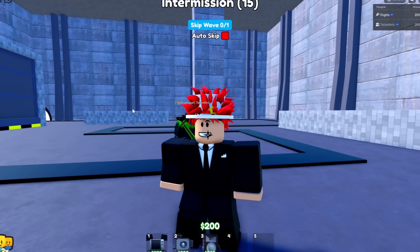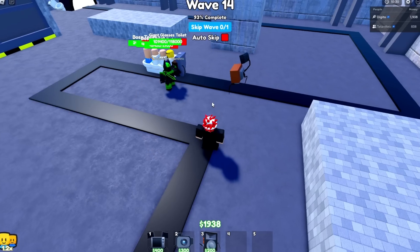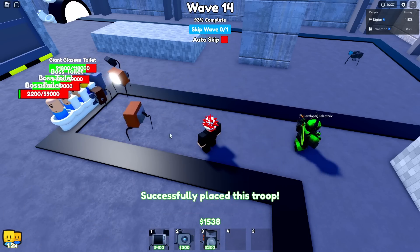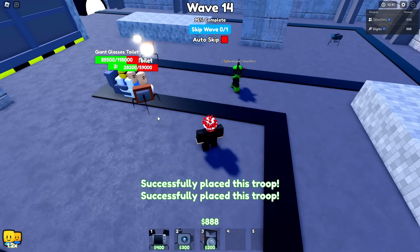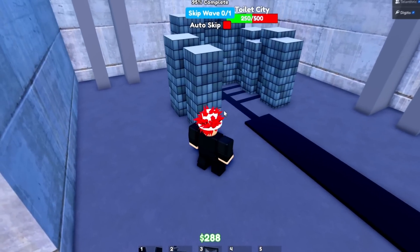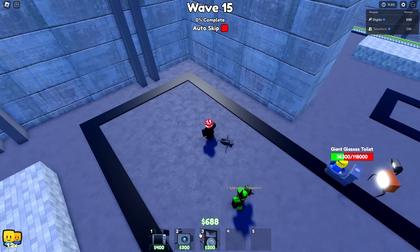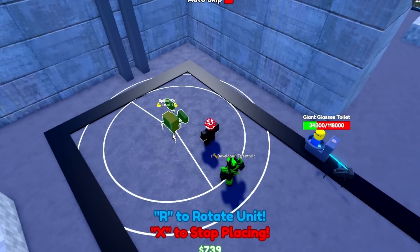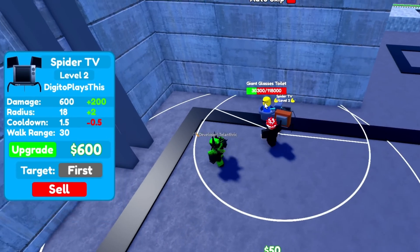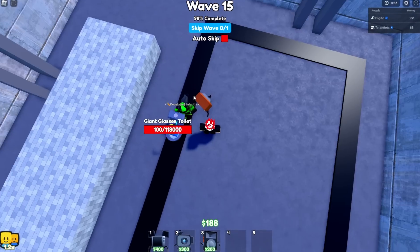We're on wave 13, skipping ahead. Now on wave 14 with a ton of bosses. I need to place another spider TV — I do not want to lose again. Toilet city is at 250 damage. There's no way he's actually getting through. I need to place another spider TV right here. I upgraded to 500 damage per second — come on, take him out! He's dead! Perfect.